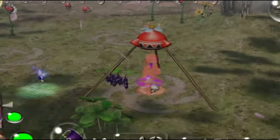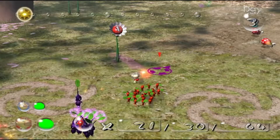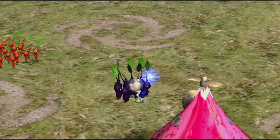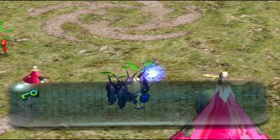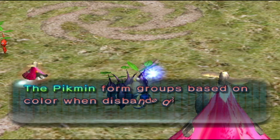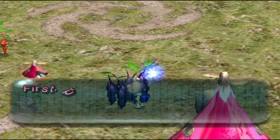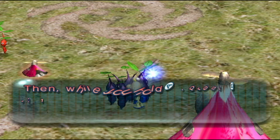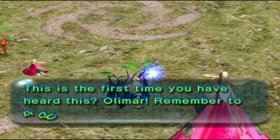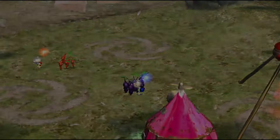We can call in about 10 purple Pikmin since we don't have a lot with us, and we'll also bring out 20 reds just to be sure. Louie is going to take the purples with him. The ship interrupts to ask if Olimar has instructed Louie on the peculiarities of the Pikmin creatures — explaining that Pikmin form groups based on color. The ship keeps telling us what to do, but we'll just get on with it.